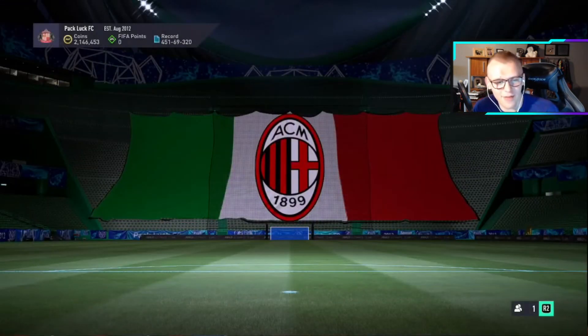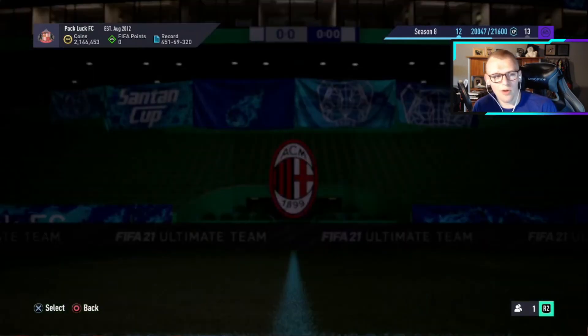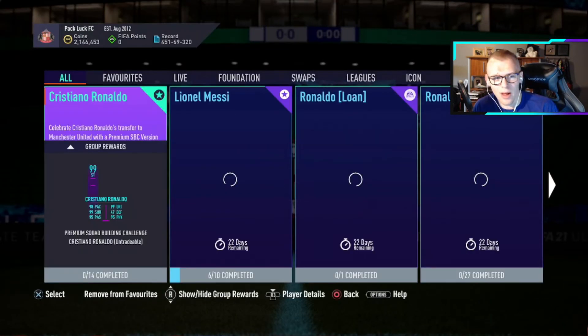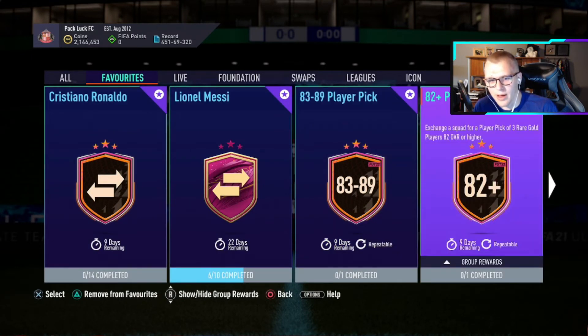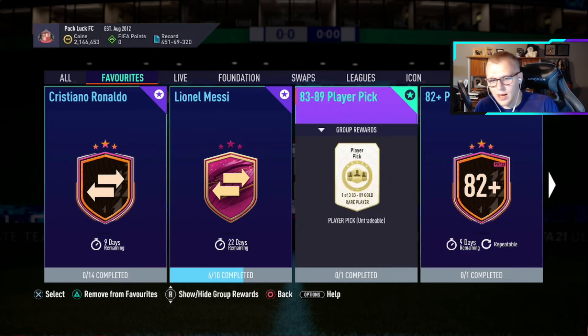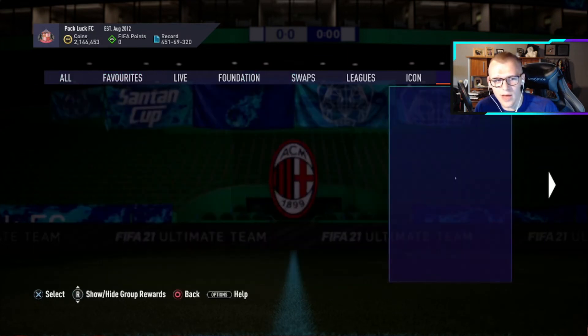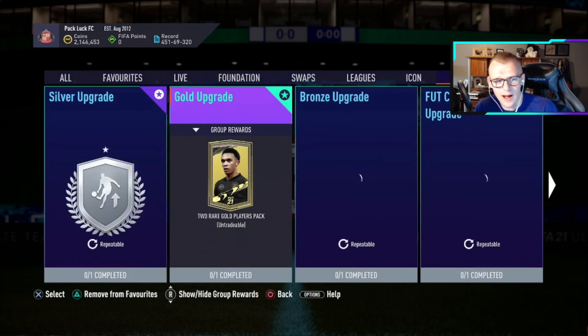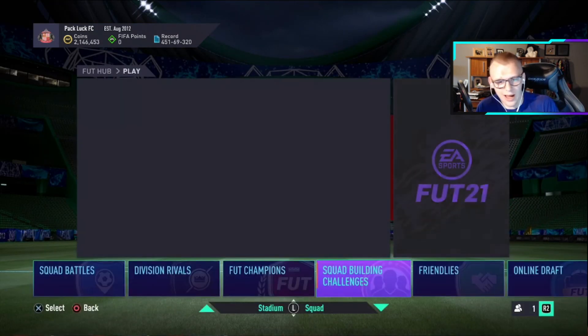If you are short - say you get all 85s and nothing good - you have a couple of options. We have two other repeatable SBCs: the 83-to-89 player pick and the 82-plus player pick, so you can grind those for fodder. Also, the two-player packs have been goated - in the gold upgrade section you can put 11 common gold players in and get two rare gold player packs. The amount of walkouts I've gotten in the past week on this has been crazy.